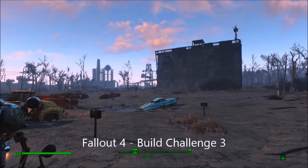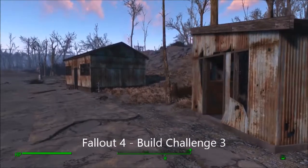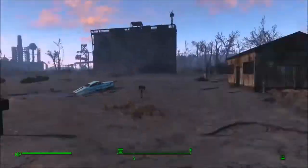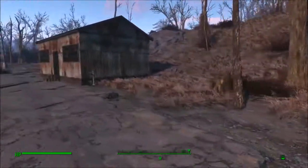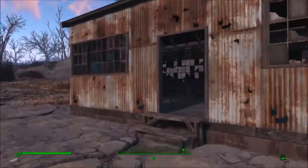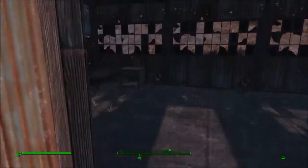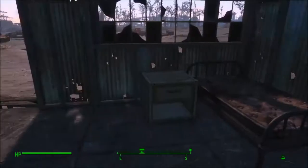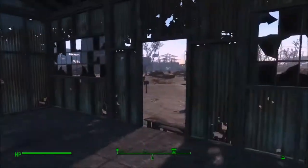We have reached level nine. We're back at Starlight Drive-In with Dexter. The newest addition is a bunkhouse so that we could start putting up more settlers. Kind of ran out of cloth so only had two extra beds, but they'll get us started.